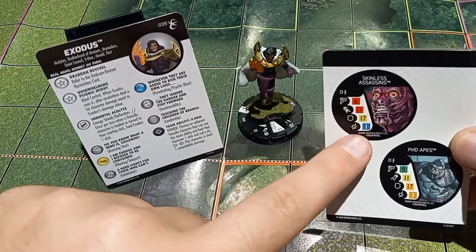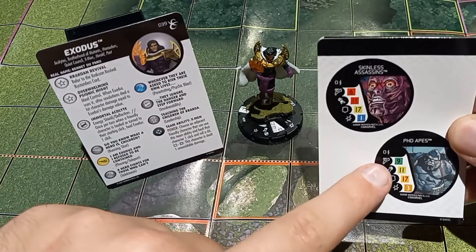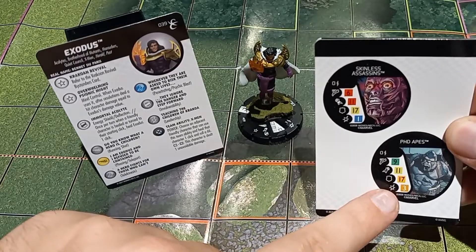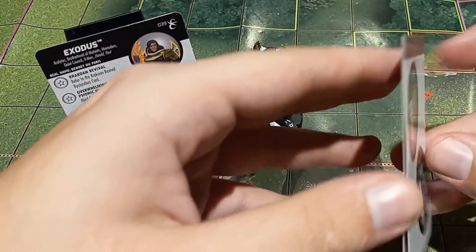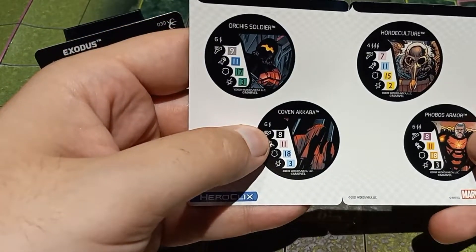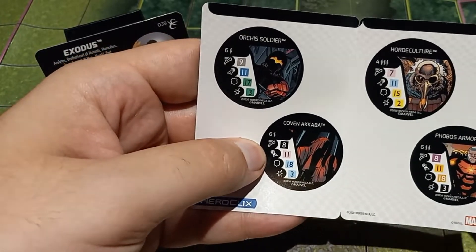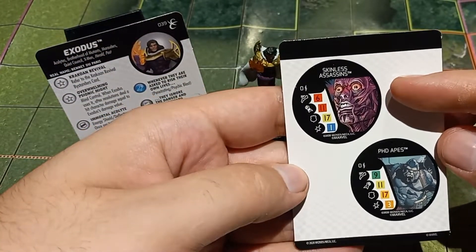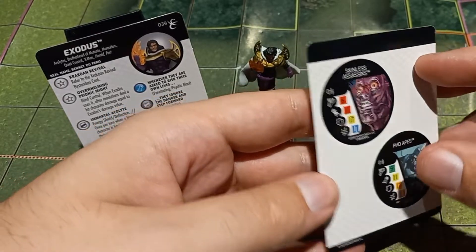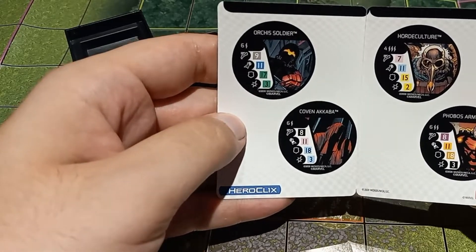Then we've got the PHD Apes, another melee Quake figure with Toughness and Perplex — a nice utility piece your opponents might want to pick up. The Skinless Assassin, the Phobos Armor, and the Coven Aqaba are in my opinion the most powerful ones on this card. They are all three the autonomous versions, which tells you something. Their abilities stack together in ways that are very annoying for you to deal with.